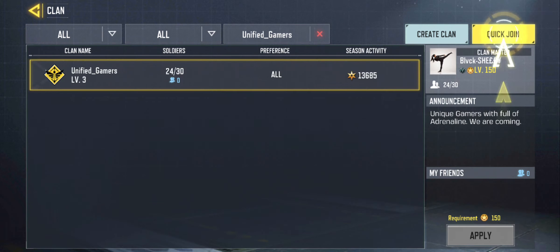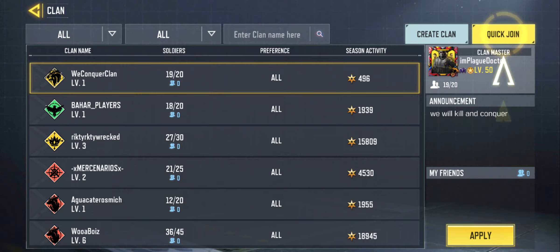I found the clan I want, but the required level is 150 and I'm only level 7. So let's just join this We Conquer clan. Tap it and click apply.